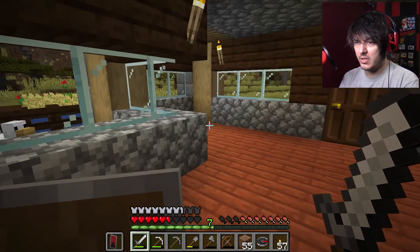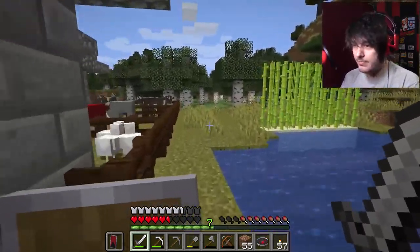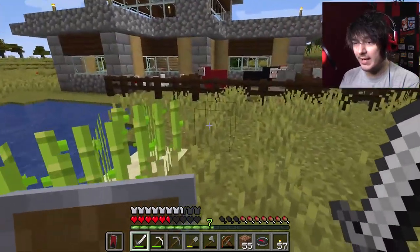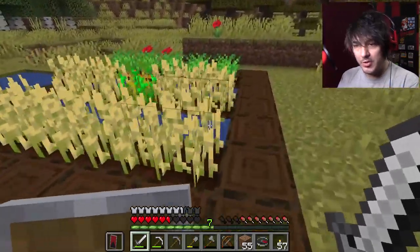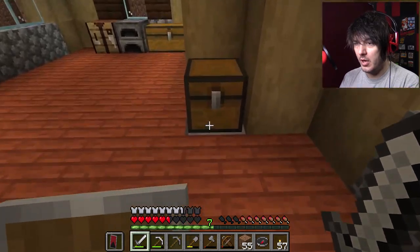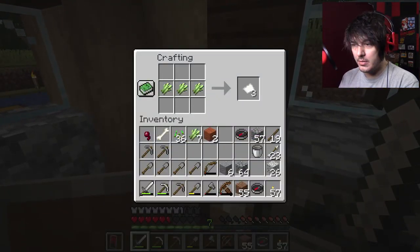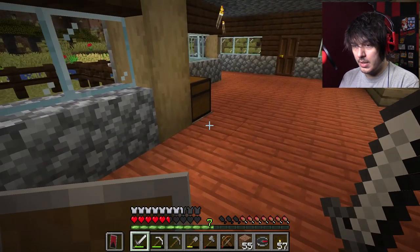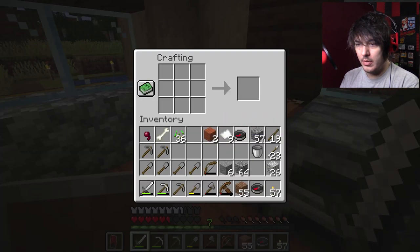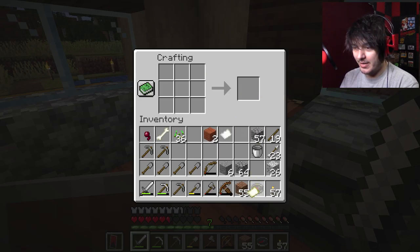Where did I put that paper? I need more paper anyhow, so — more sugar cane, harvest time. Always leave a little bit to grow back. The wheat's almost fully grown and the carrots are ready — I'll wait until they're all ready to harvest so I can get it all in one go. Let me get a ream of paper first — combine that, and the rest goes in the food chest.